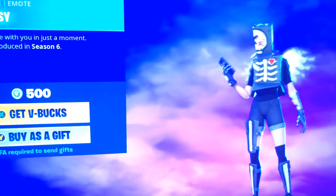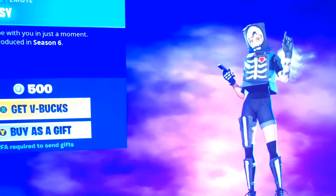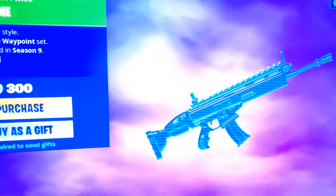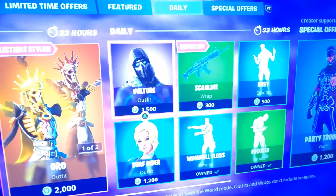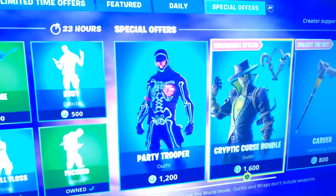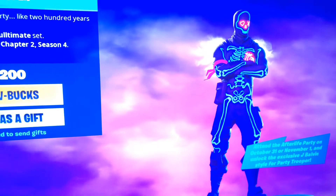We got the Busy as well — this is good for Deadpool, or anybody really. It's a nice little item shop like that. Scanline — this one's good for a specific skin, I forget her name, but it goes with a certain skin that I have. We got Vulture with his little back wing. We got Party Trooper with his exclusive style if you join the concert on the 31st of this month.